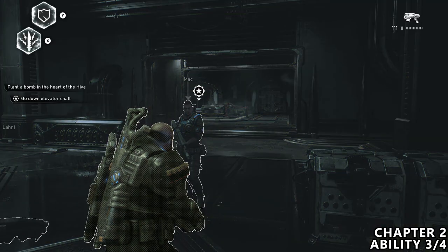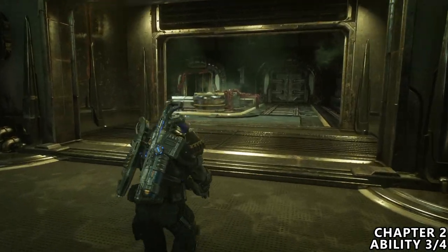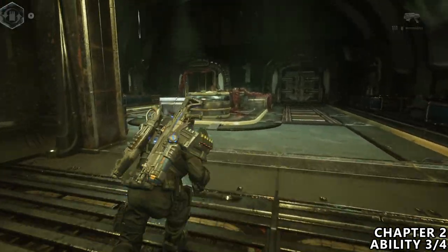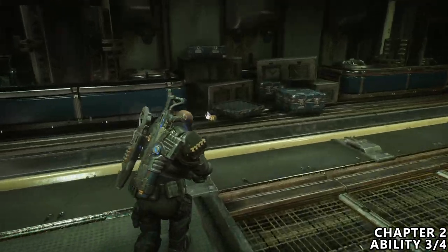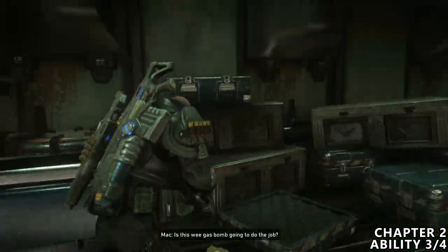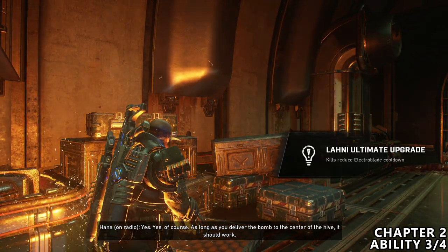Now just after the previous collectible, after that kind of drill room, we will have an elevator shaft as our main objective in front of us. But before we go down it, make sure you grab the ability upgrade on the left hand side of the room, and then we can slide down that elevator shaft.